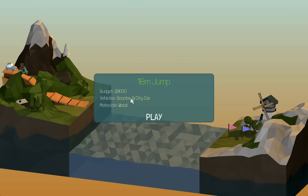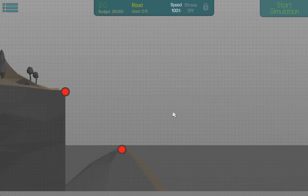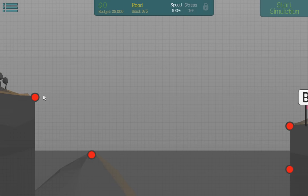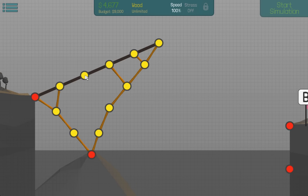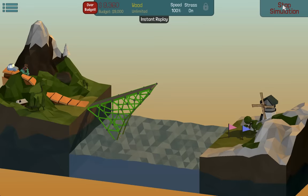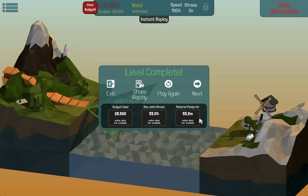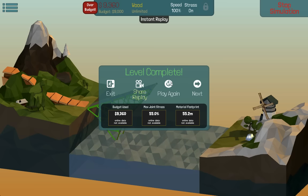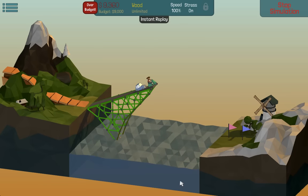18-meter jump with a scooter and a city car. Zoom out a little — we need to get over there. How much wood is left? Unlimited! Cool. Let's just use wood galore. Now we're over budget, but it's looking good. Damn, it is looking good. I can live with being over budget. Let me see that again — this looks so marvelous. Awesome.